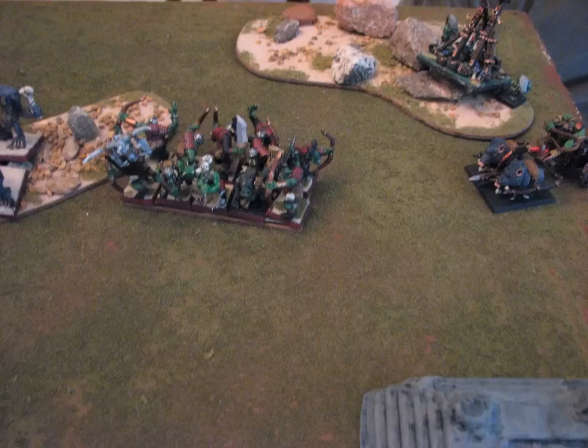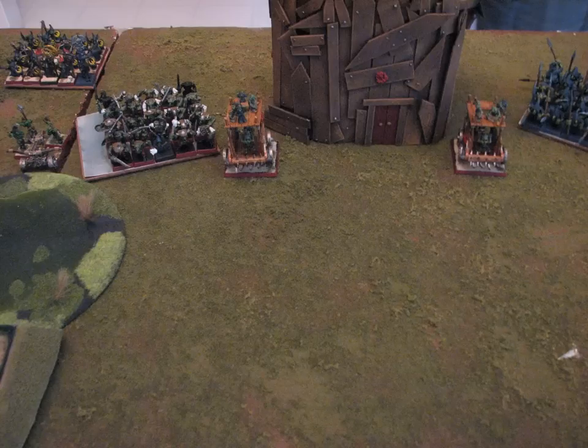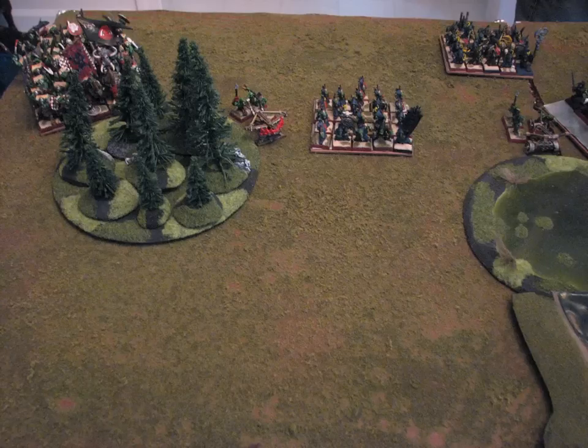Going from my right to left on his side: he's got a boar chariot, a stone thrower or rock lobber. Ten orc boys with a level 2 orc spellcaster in there. Six trolls. His general — I think a Black Orc Warboss on a boar. A big unit of night goblins. A couple of pump wagons, some regular goblins, a spear chukka. At the back left, some night goblins with a level 4 spellcaster. Some more night goblins, another spear chukka. And then a big unit of orcs with spears and his battle standard bearer.